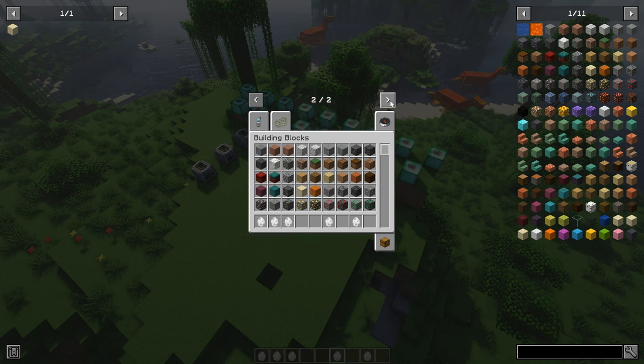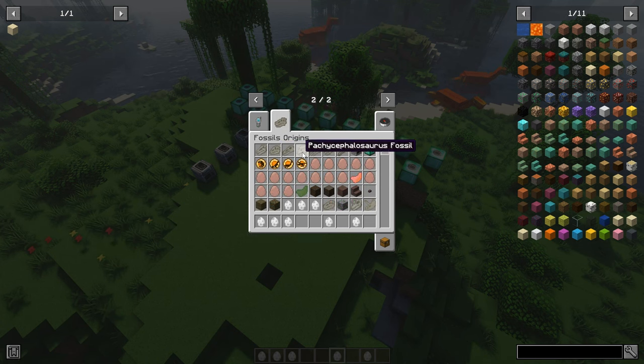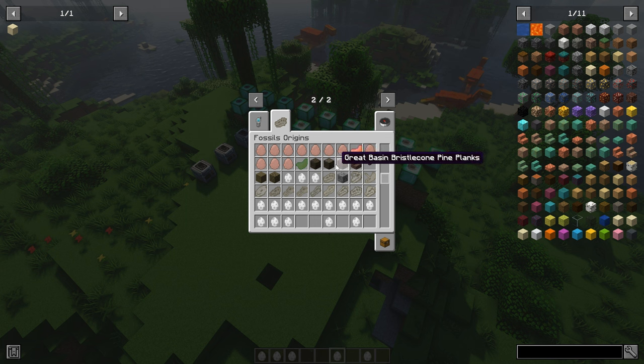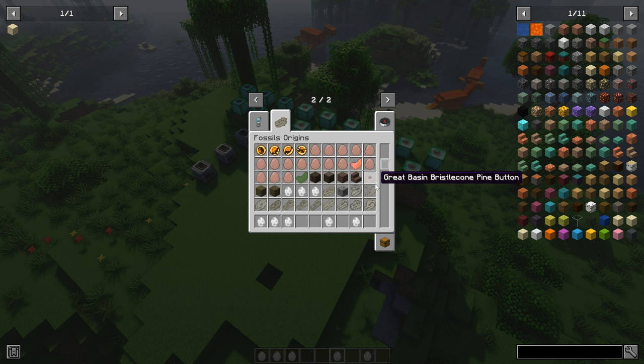So if we just go to here, there's a tab. You can see here we've got fossils. We've got the eggs to place on the ground and also the water creatures have sacks. And there's the DNA. And then there's also some new wood - bristlecone pine wood. So there's a new tree somewhere. I haven't seen the sapling, but there's new cobblestone and new bristlecone pine wood, which looks quite nice as well.